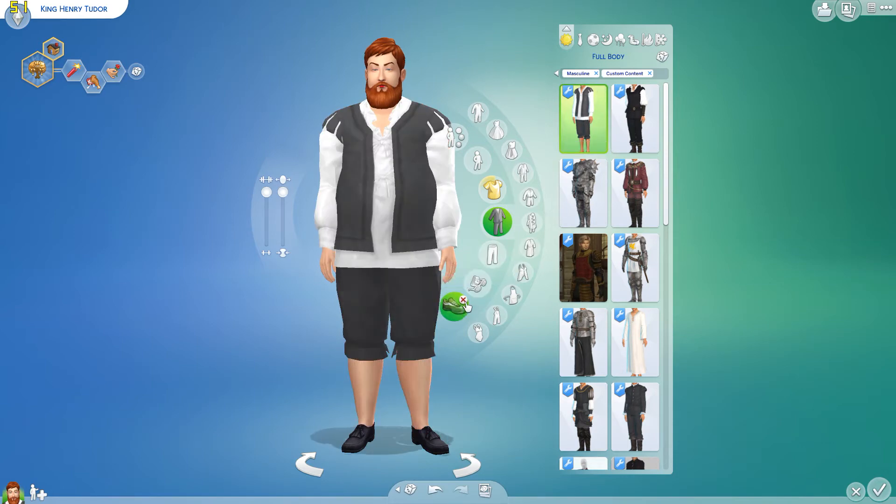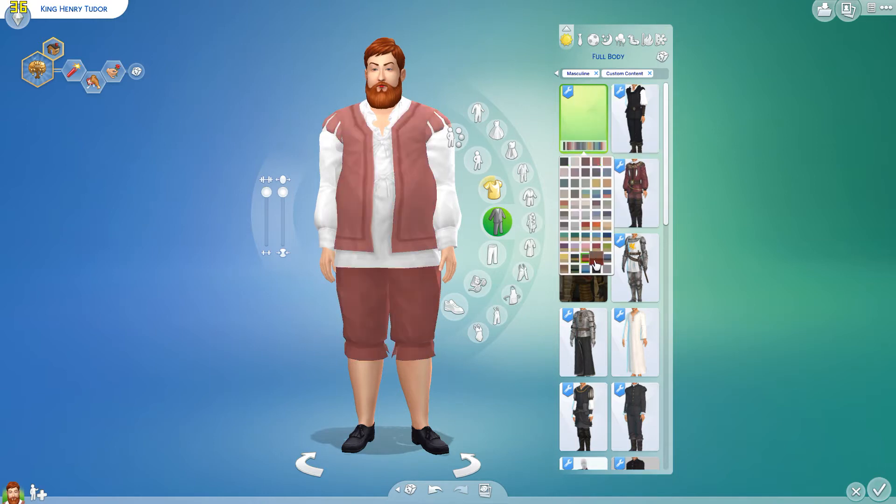So really quick here, I'm going to yank off everything else so we can see. I guess he can keep his shoes on — I don't want to look at his feet. So we've got this little outfit here, quite a few different colors and patterns.